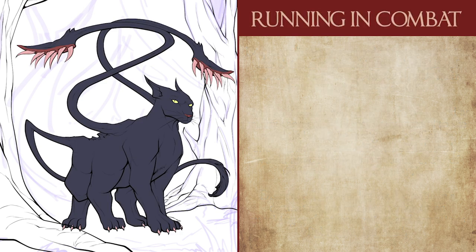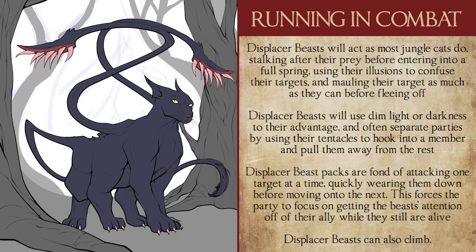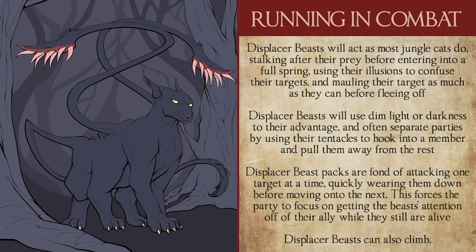When it comes to running displacer beasts in combat, they operate largely as traditional jungle cats from a strategy standpoint. Their high dexterity makes them great ambush predators — they will stalk and hide, use their illusions to obscure their true selves in order to get the drop on the enemy, mauling them with claws and barbed tentacles as swiftly as they can before retreating. They're also intelligent enough to remove light sources and wait in dark places or until nighttime to attack. So make sure the displacer beasts you send at your party wraps a tentacle and drags the cleric away from the campfire. If the displacer beast ever finds itself overwhelmed, it will choose to flee rather than fight to the death — and unless you have a tabaxi monk in the party, you're not catching that boy.